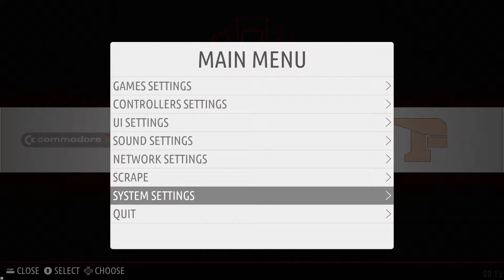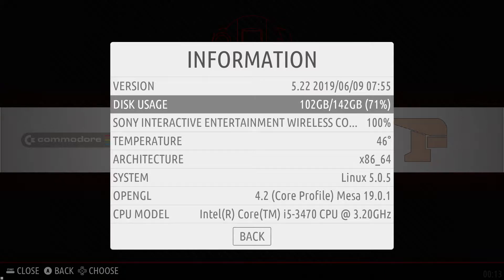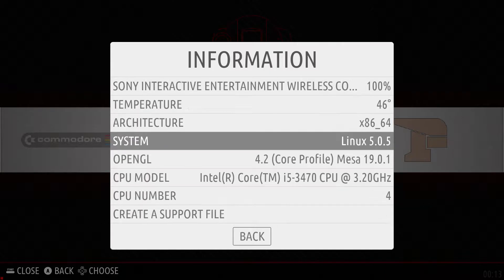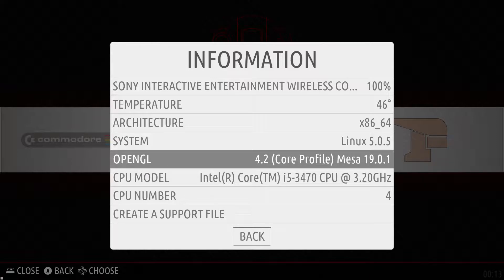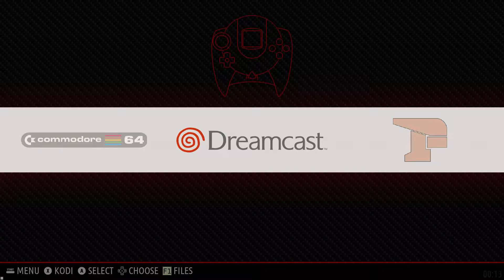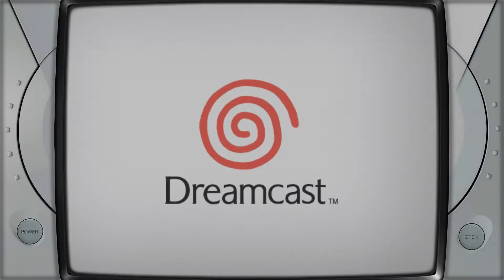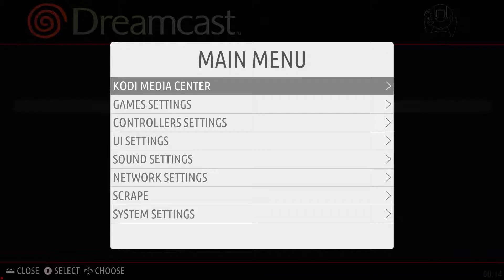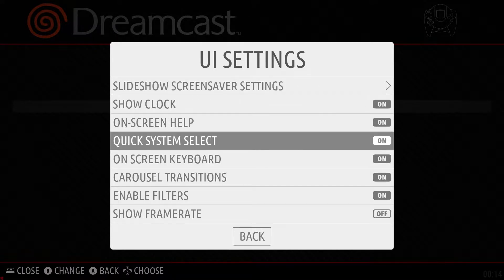I found this HP tower with third gen Intel — it has an i5 3470 in there. I got this for $40 off OfferUp, which was a crazy deal for third gen Intel. I usually only see second gen out there, and that's what I've been having. It has OpenGL 4.2, four cores, and four gigs of RAM.